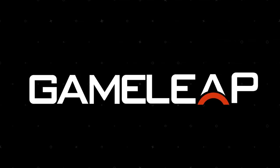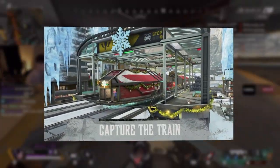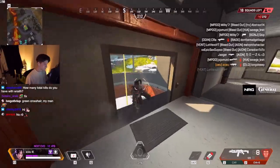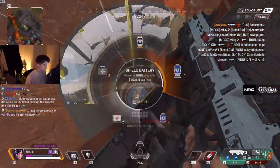The Raiders Collection event is finally upon us and it's brought tons of amazing things. The best game mode ever to grace Apex, Winter Express, is back. Watson got a god awful heirloom that I still can't believe people are buying, but most importantly we now have custom reticle colors in the game, allowing you to fully optimize what color you want.